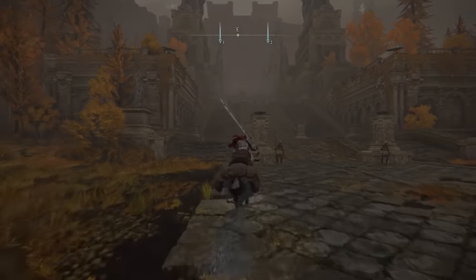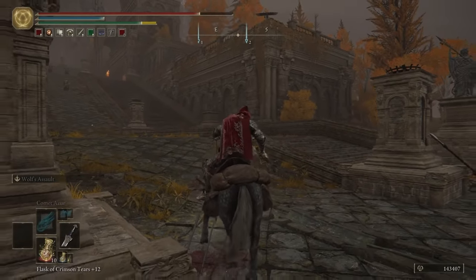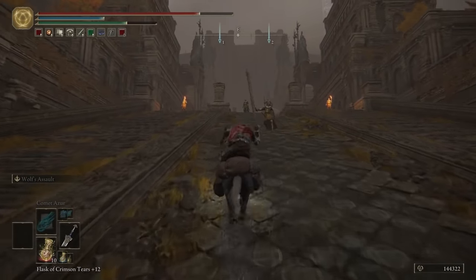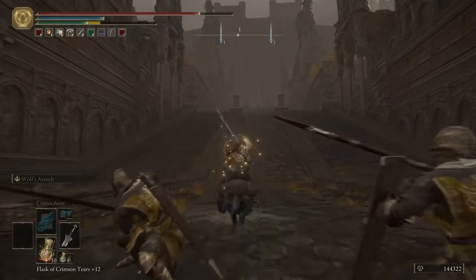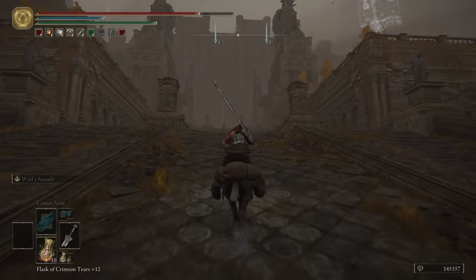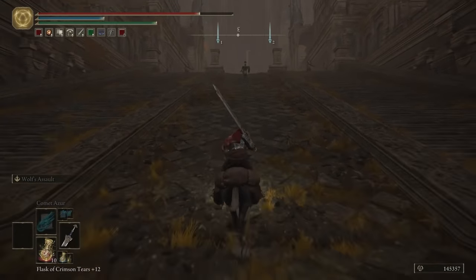The world of Elden Ring is teeming with monsters and enemies ready to destroy our Tarnished at every turn. We learn this very quickly during our first encounter with the Grafted Scion, the introductory boss meant to show us how punishing death can be. Of course, after losing this fight, we find ourselves in the tutorial area of the game, where we're taught the basics of survival.